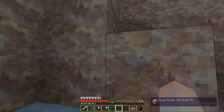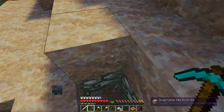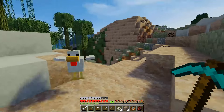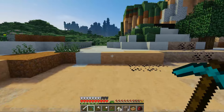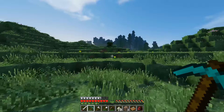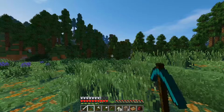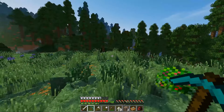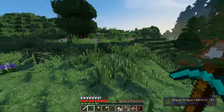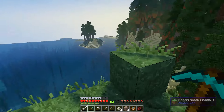What is this — quartzite? That's a new one. I haven't seen quartzite before; I've seen the red granite cobblestone which I made my house out of. And look — I have diamonds! I have a diamond pick. I went caving because I needed diamonds — I want to make an enchantment table when we get back. I found about 10 diamonds while caving and also some obsidian. In one of the next episodes we're going to make a portal into the Nether!